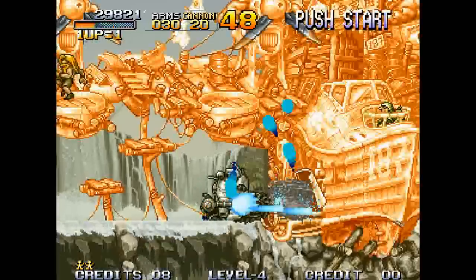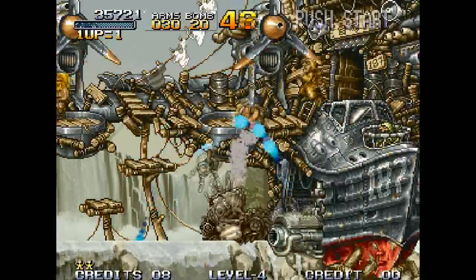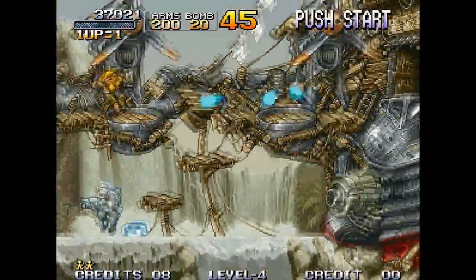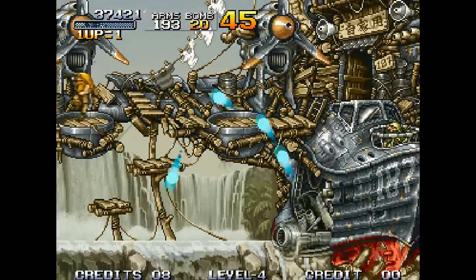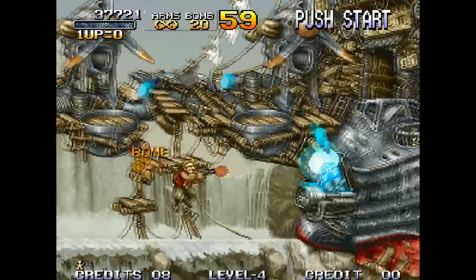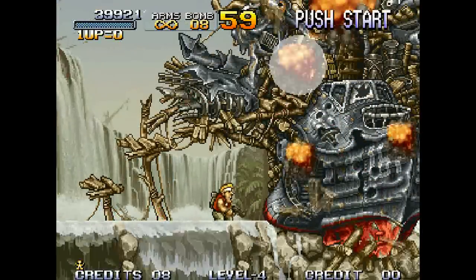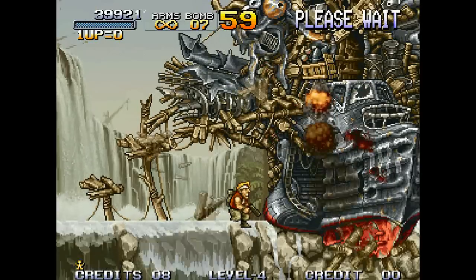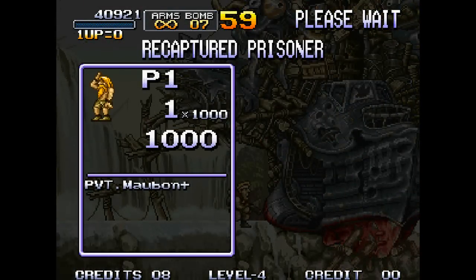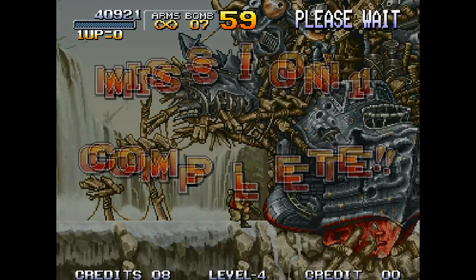I'm up to the first boss. Sometimes in these Metal Slug games, things kind of tend to slow down, especially in Metal Slug 2. That's why they re-released Metal Slug 2 as Metal Slug X, to correct some of the problems. You should probably use your bombs when you get to the bosses — they're a little more powerful. Up top you can see how many bombs you have. It shows that I rescued one, even though I rescued more, but that's because after I died it kind of cancels it out.